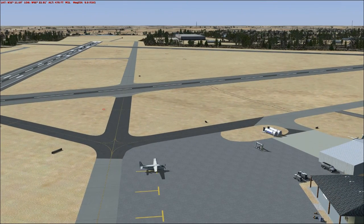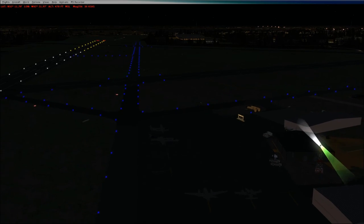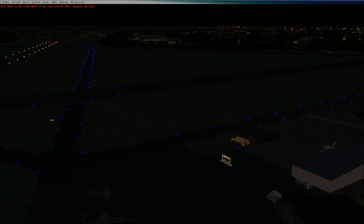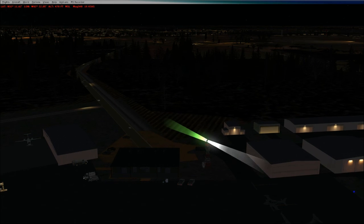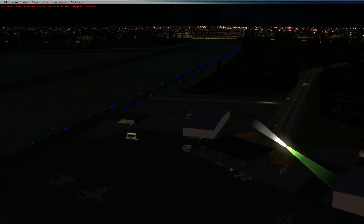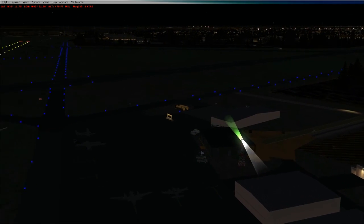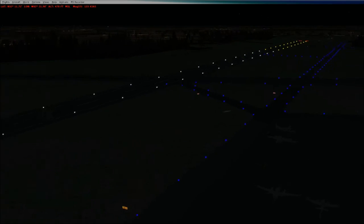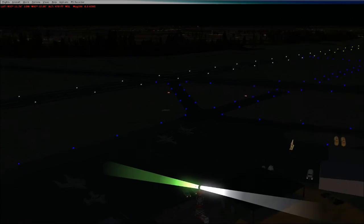Let's switch this over to night view to see how it looks at night. We've switched it over to night view. Because I run with DirectX 10 on this computer, the windows of the FBO there are grayed out — they don't work. Other than that, everything looks pretty good. There's our beacon lights shining around. Looks like we got a King Air, Learjet, Caravan, and the Cessna 310 parked at the FBO.